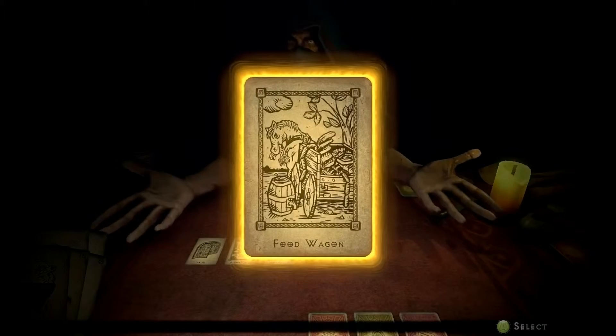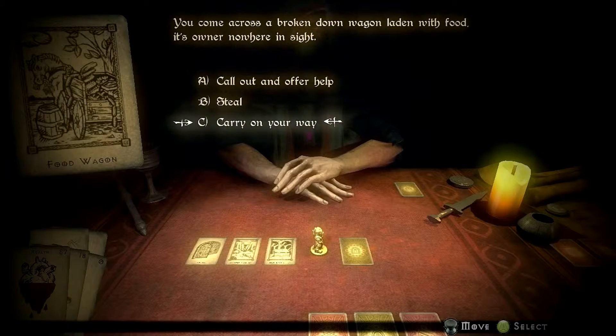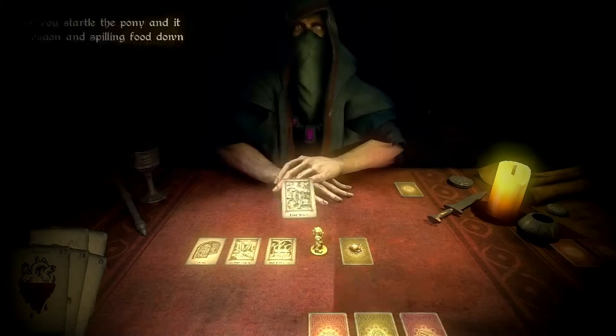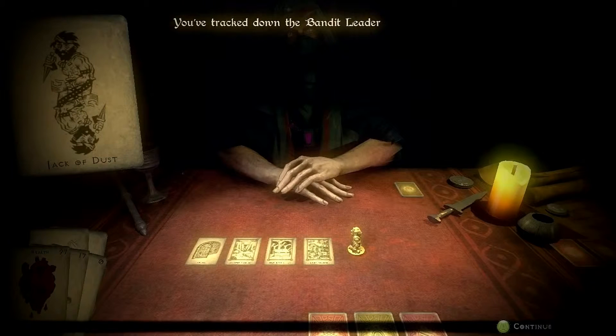I've come across a broken down wagon and I have a few choices here. I can offer to help, I can steal some food, or I can just carry on my way. Food is consumed as you go through each encounter, so the further you travel through the dungeon the more food you use. And here we have the court card I've been trying to get to — the Jack of Dust. Let's see what he has in store.